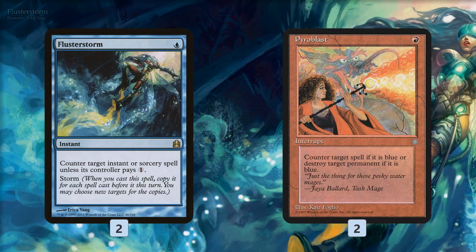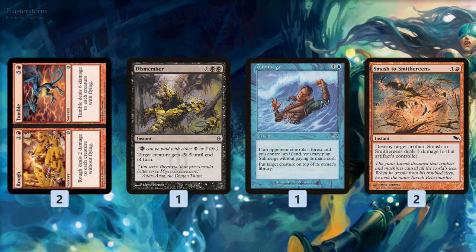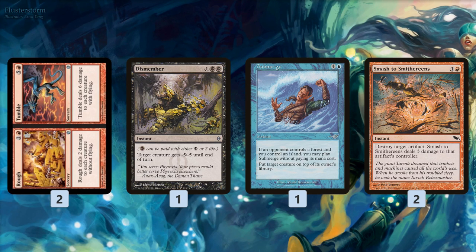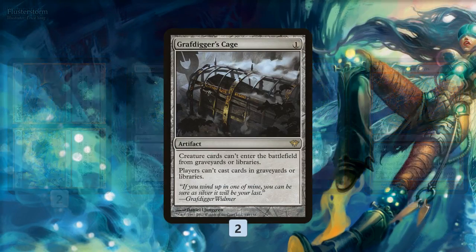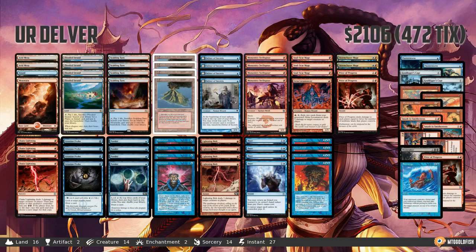In the sideboard, Flusterstorm and Pyroblast give us more counterspells and ways to fight against our opponent's permission. Flusterstorm is also good against Storm. Rough and Tumble is super good with our creatures — it doesn't kill Delver because Delver has flying, and it doesn't kill our prowess creatures because prowess triggers make them 2/3s. So it's kind of a one-sided Pyroclasm. Dismember kills a lot of stuff. Submerge puts something on top of our opponent's deck and can be cast for free against green decks. Smash to Smithereens handles artifacts. Grafdigger's Cage prevents graveyard shenanigans. Pyrostatic Pillar is great against combo-storm decks. And Price of Progress seals some wins.